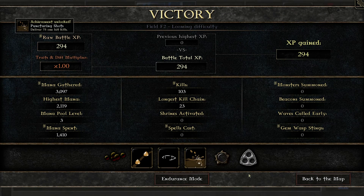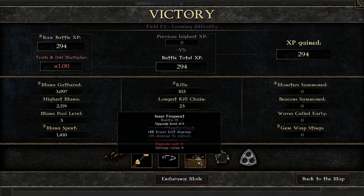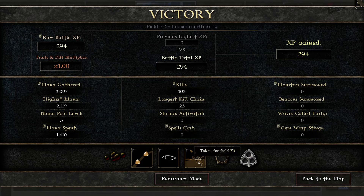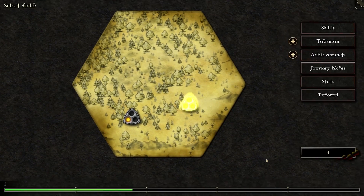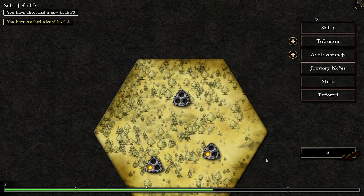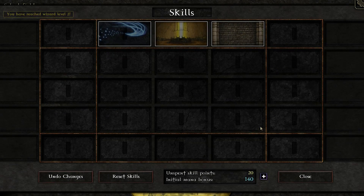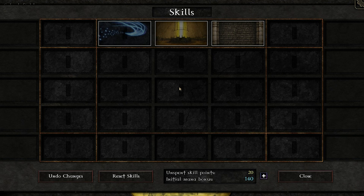Level 2 is completed. We got some achievements, a talisman fragment, and a token. Back to the map. We just gained a level, which means we now have more skill points — 20 skill points total thanks to achievements and leveling up. So now it might actually be wise to spend some on skills.